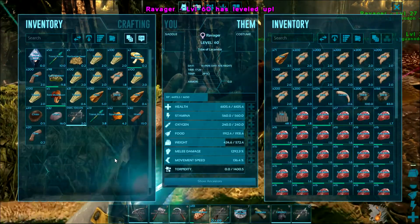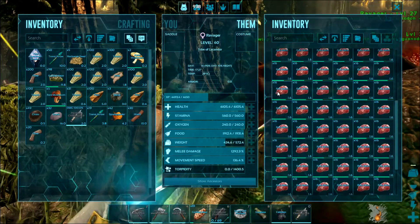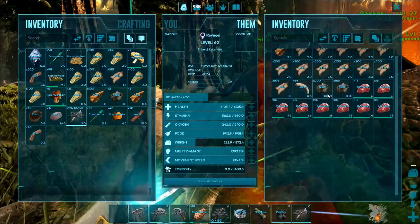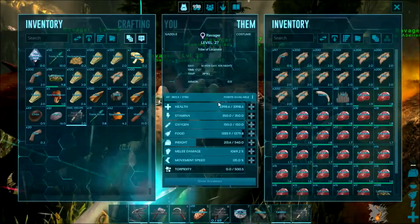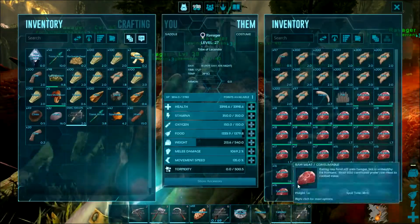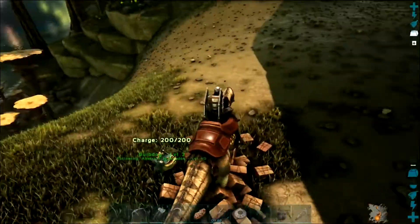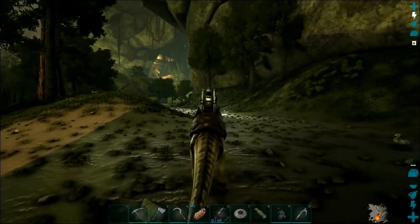We'll give you a little boost to your speed, see if that's helpful. I mean, you are carrying a lot of stuff. Look at all the metal you got on you - I should have unloaded that back at base. Look, this one's carrying my tree platform! I didn't unload you at all back at base. That's okay, we're gonna go get some oil.